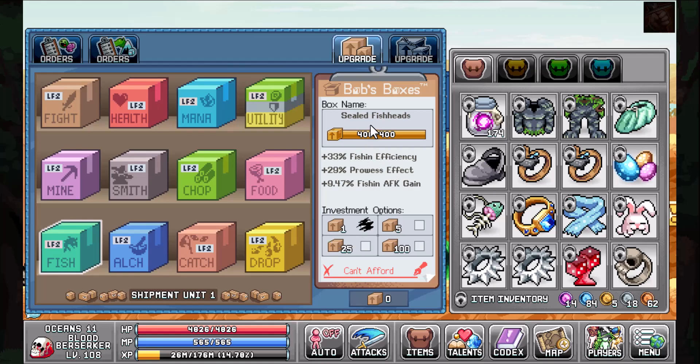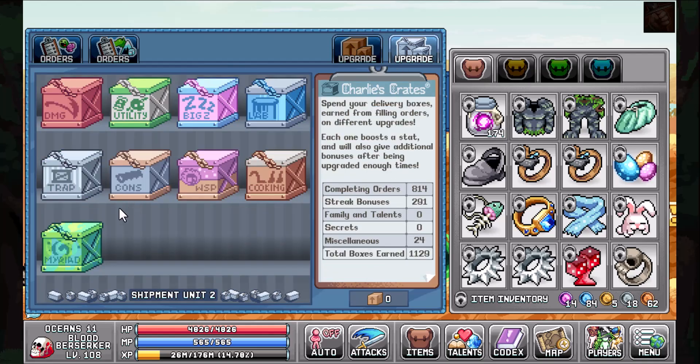Part six is the Post Office. Put as many points as you possibly can into Sealed Fish Abs Fish Heads — at my max level of 400 that's giving me 33% fishing efficiency, 29 prowess effect, and 9.5% fishing AFK gain. Whatever is left, put into Myriad Crates for 18 base all stat, 41 base all efficiency, and a little more XP.